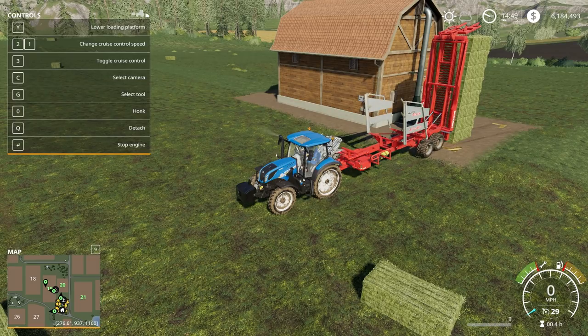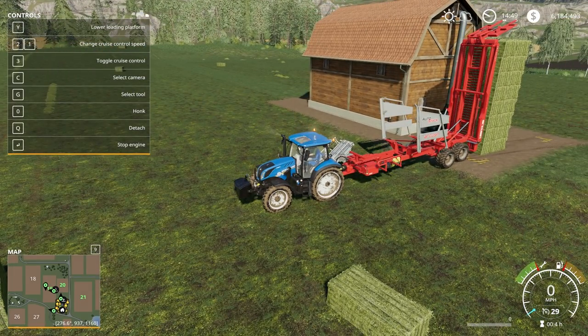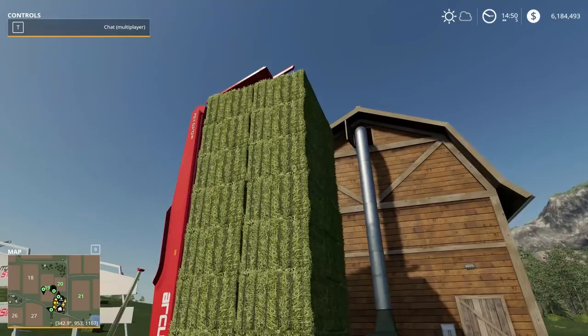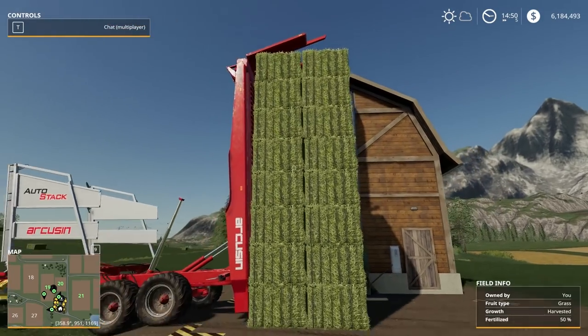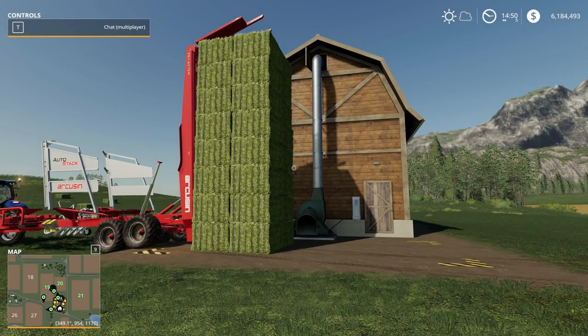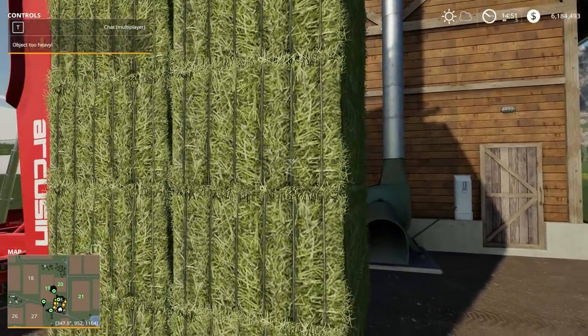Unload bales here. Oh God, I didn't do it. I think we have to let these things dry because they're all just stacked here. Oh good Lord. I'm thinking that's what's happening - we have to let these dry because they're just grass bales right now, and let them turn into hay.